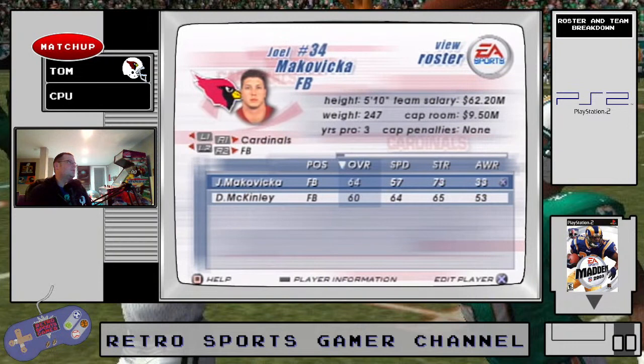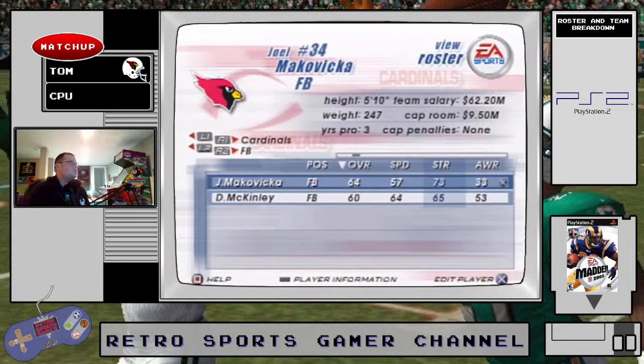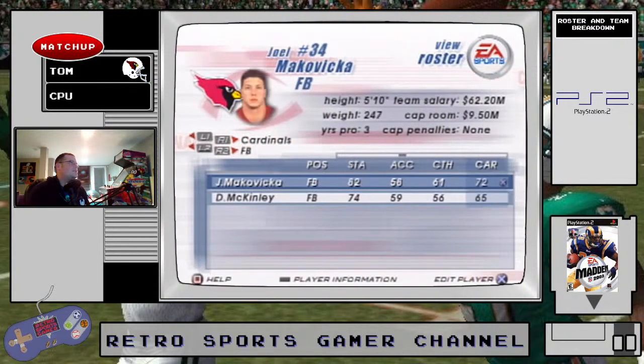Fullbacks also not good. Going through them quickly — Mackavica and McKinley — neither of them can catch that great. Break tackle 76, that's alright. Their pass block and run block are right where you'd expect.